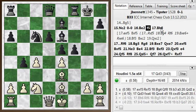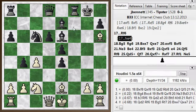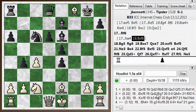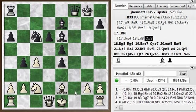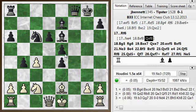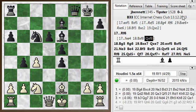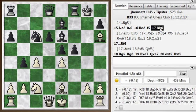Anyway, I played bishop h6. He can play f takes e4 and give up the exchange — that might have been an interesting try. Come back with the queen or bishop, queen takes, and he's slowed down my castling once again with an extra pawn in the center. He's up a pawn but down the exchange, so he's got good compensation. He probably thought about that because he spent some time thinking after bishop h6, but instead he settled on rook f6, which is actually a top engine choice — that's a good move.